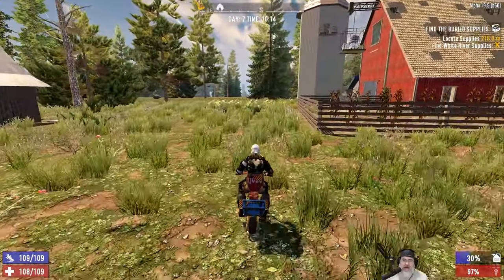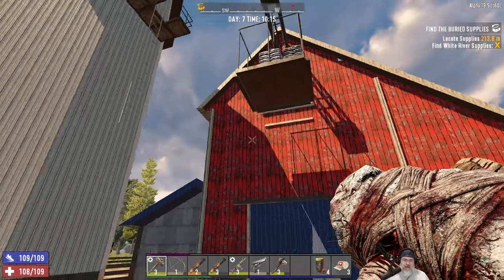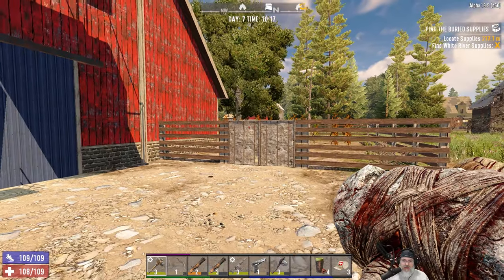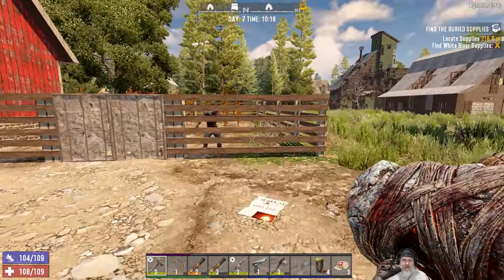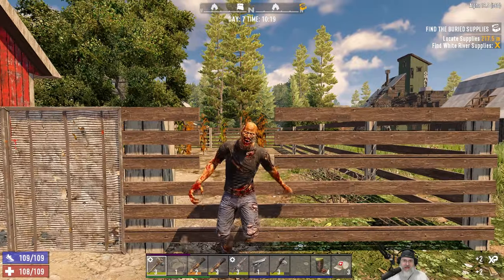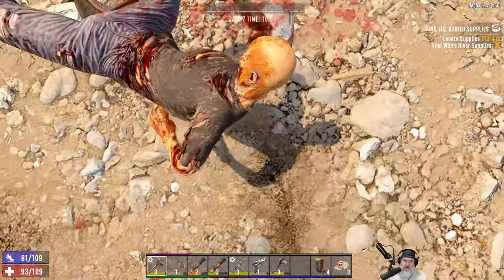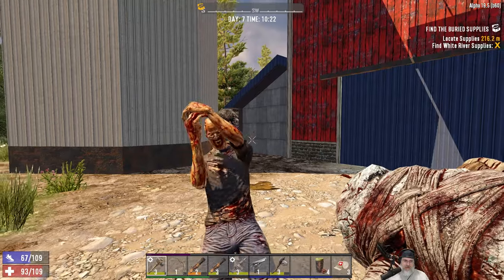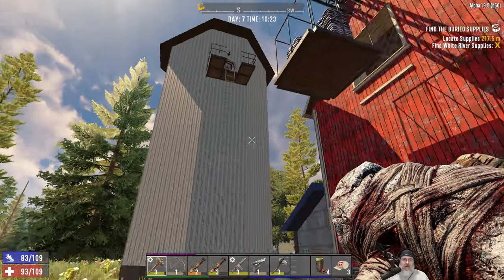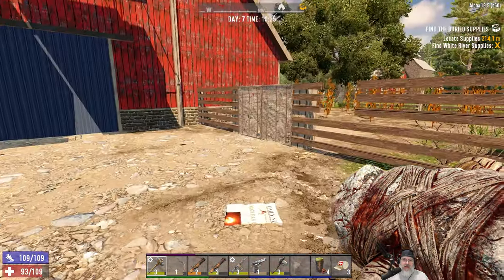Let's head on over here. We're just going to park right here. The thing that's going to have to happen to get this to work — I thought about maybe trying to use the ladder, but the problem is the horde will probably break the ladder at some point during Horde Night, and if they do that, that's going to mess us up.